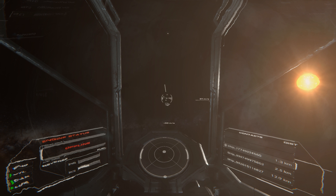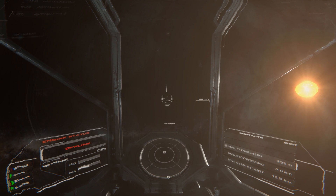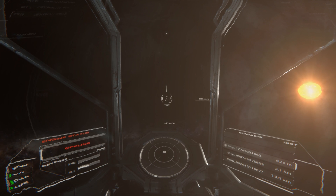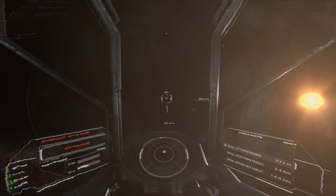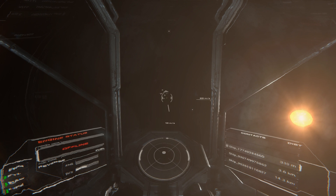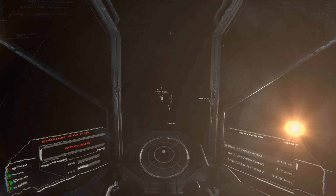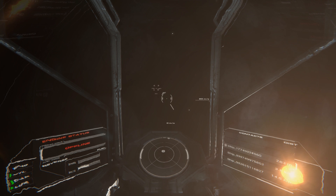I didn't refill my RCS — rookie mistake. We're just going to float toward it at negative 40 meters per second, which is because it's behind us technically in the orbit. You can see the arrows: there's an arrow pointing down and a big line at the top — that's telling you whether to burn up or down. Because it's pointing up I believe I need to burn down. We'll slow down and float toward it — it should be right in front of us.